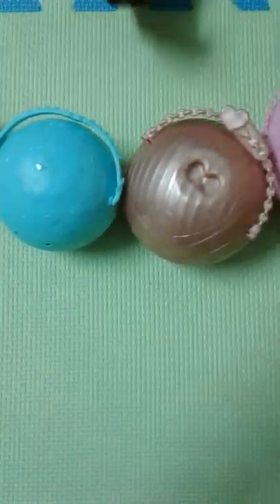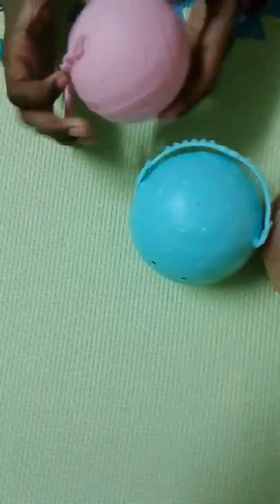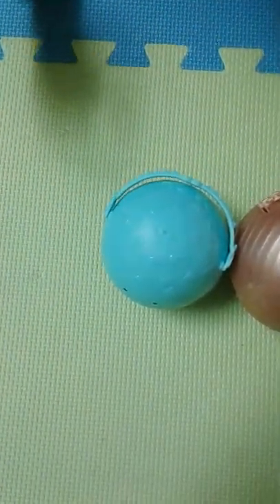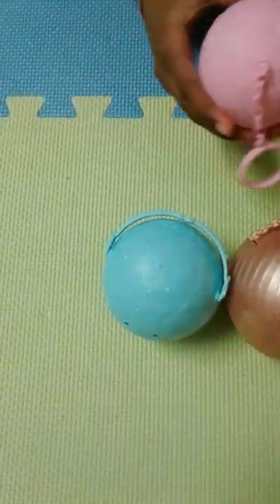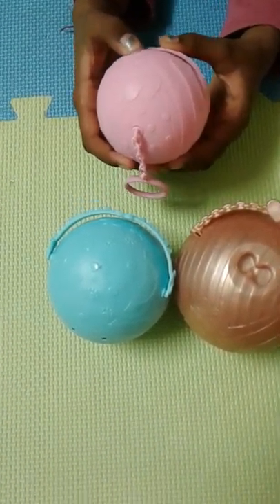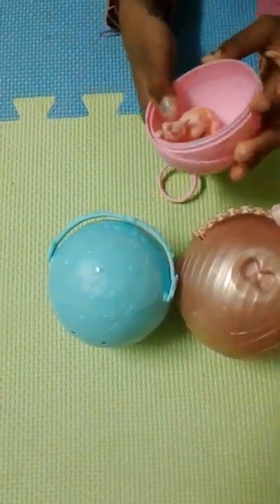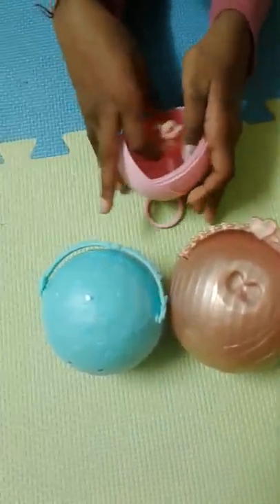Hello, today we're going to open up six of the wells. Now we're going to start with the little sisters. I don't know who it is, but I want to get little Goody. What's inside? Yay, we got little Goody.